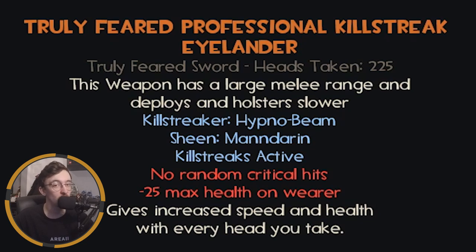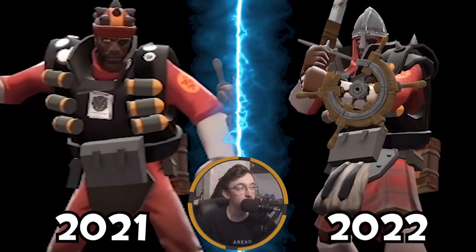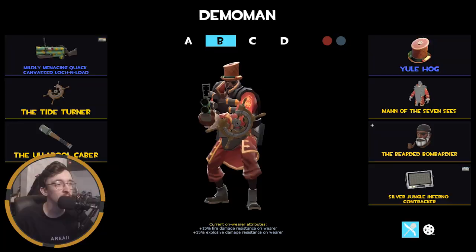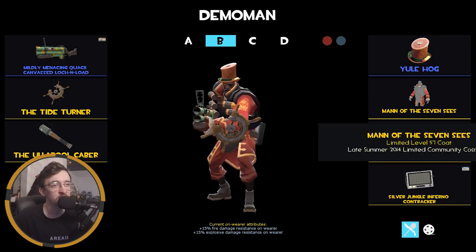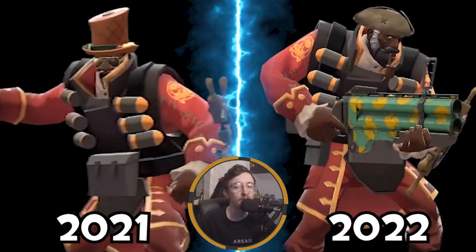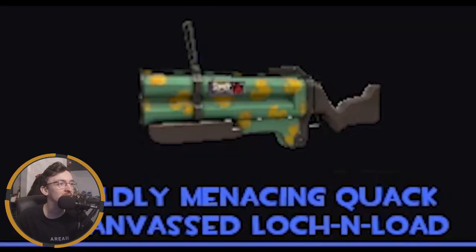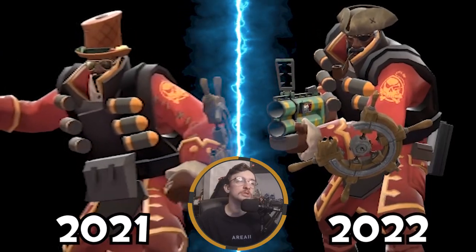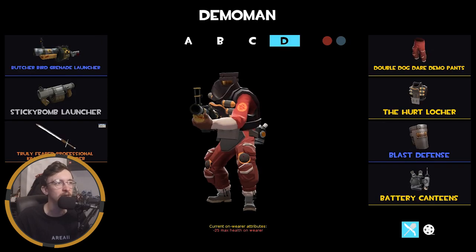This weapon is the Professional Killstreak Islander — it cost me quite a bit for something I don't use much. I have a plan to use it in a video in the new year. I just really want to make sure I've got the Man of the Seven Seas in this loadout because it's one of my favorite Demo Man hats of all time.